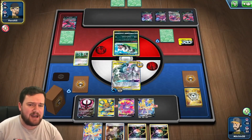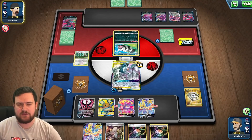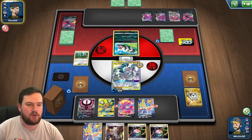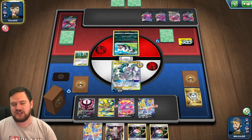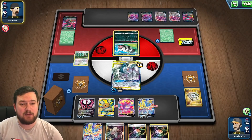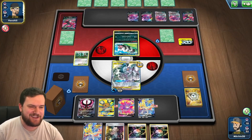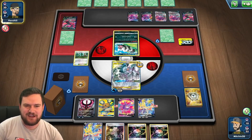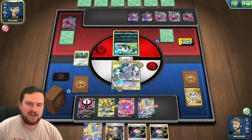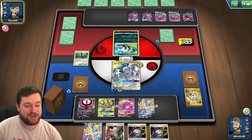Our opponent has one card in hand — chances are it's a Research and a Crobat, so they'll draw 5 then 7. That's often the way these things go. They had an Eternatus VMAX and a Crobat. If we had gone for the Mawile, we had a 50-50 shot of getting that Crobat, but undoubtedly my opponent would have top-decked that one anyway — so we'll just ignore that.